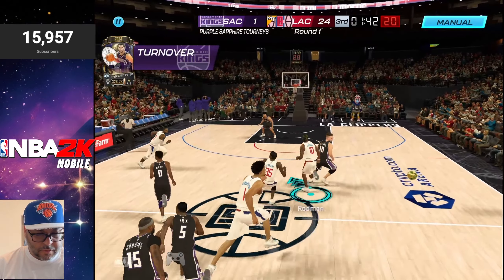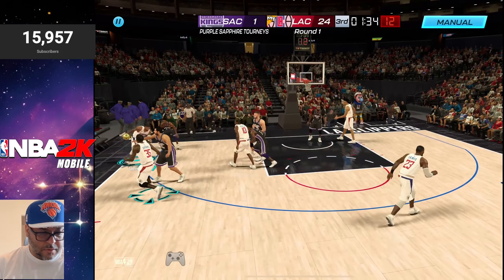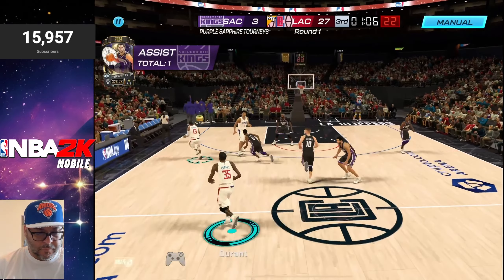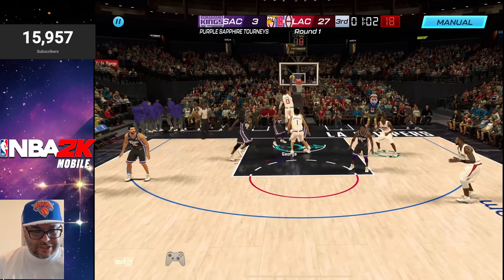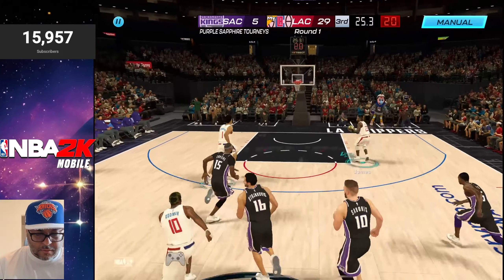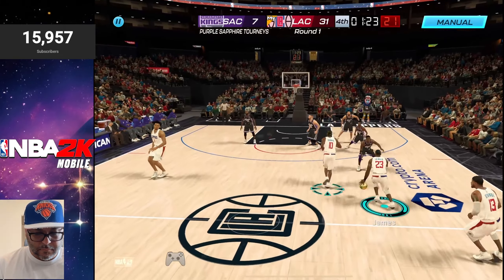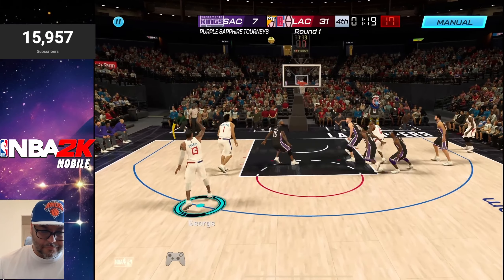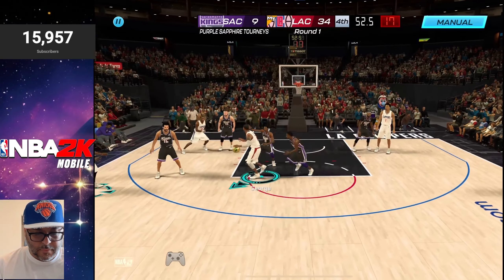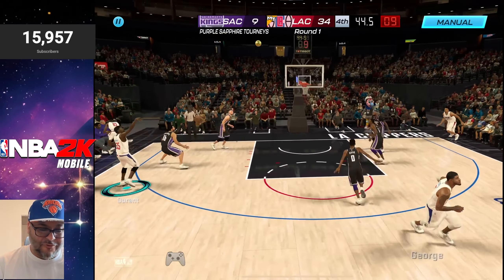Good steal. Ron is open — he finds the space to get it free, easy three. That fake — we're going around that screen, going for the jam. Do not jump with that man, Sabonis. Ron got that, beautiful dunk with authority. Easy dime, splash. Taking it to court. Little double team comes in — they split that right there, leaving Kevin Durant open for a green light. It's such a big mistake.